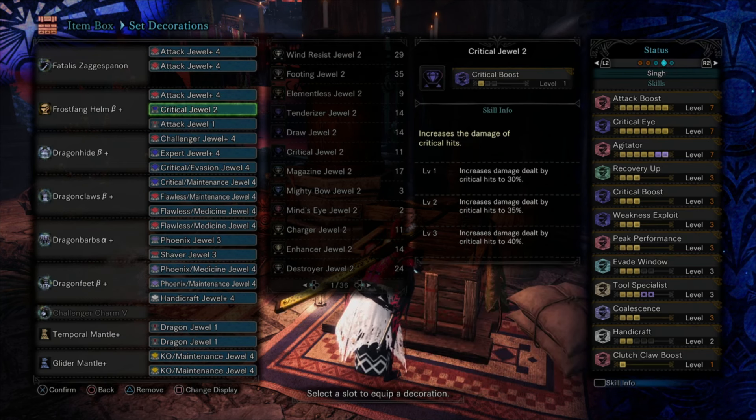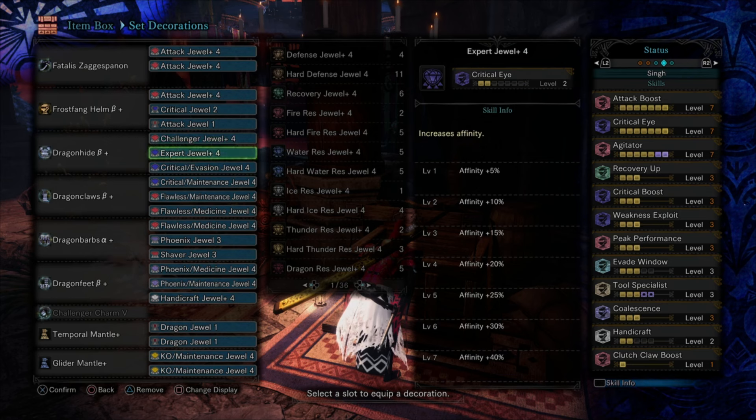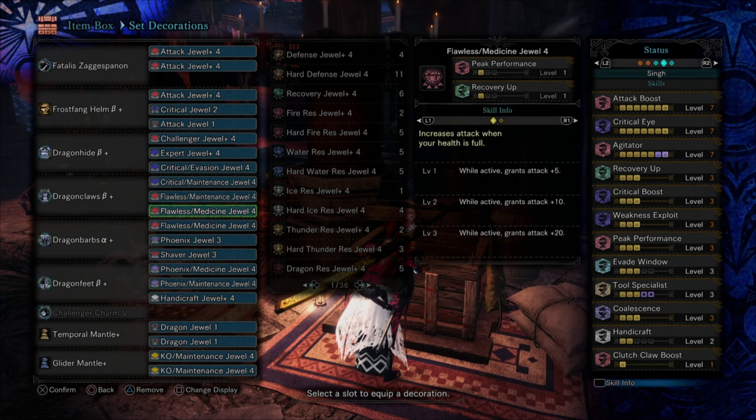You're going to need three Attack 4 jewels for this one — that's where max Attack Boost comes from. Everything else can be variations. We max Recovery Up, and on top of our meta stuff — Attack, Agitator, Crit Eye, Weakness Exploit, and Crit Boost — we max Recovery Up, max Peak Performance, Evade Window 3, and Tool Specialist 3. We max Coalescence. We basically want all damage boosts.